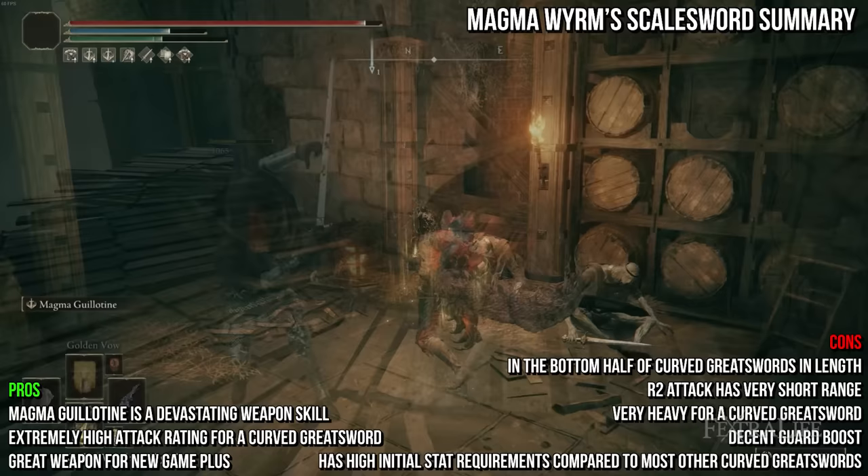So that wraps up our unique curved greatswords, which brings us to our infusible ones, beginning with Dismounter. The Dismounter shares the default attack of most curved greatswords and deals physical damage. It weighs 10 and requires some points in strength and dexterity. The Dismounter is the second longest curved greatsword with decent attack rating, rather light at 10 weight, and can be found very early on by farming the Kaiden warriors who wield it. However, it is outperformed damage-wise by the Omen Cleaver, which isn't much harder to acquire — making the choice between these weapons really about reach, weight (the Omen Cleaver being 2.5 heavier), and different R2 attacks, as they share the same strength and dexterity requirements.